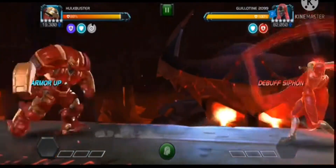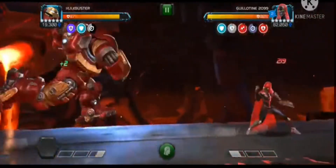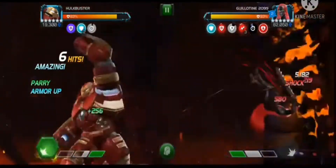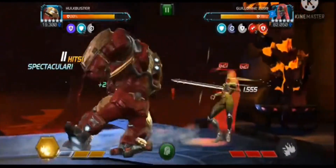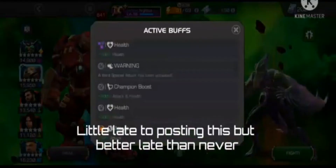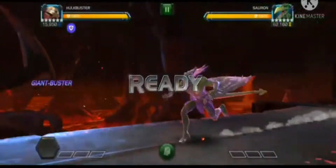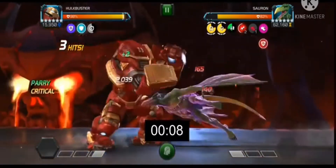This is arguably Hulkbuster's best matchup in the game — a 7.4 boss fight. The nodes include 200% increased attack rating while the opponent is suffering a shock effect, Thunderstruck with 90% reduced damage, and a node where each hit of a special attack places a shock on the opponent. The result: a 70k heavy attack and a 112,000 special 1. If that's not Hulkbuster's best matchup, I don't know what is.